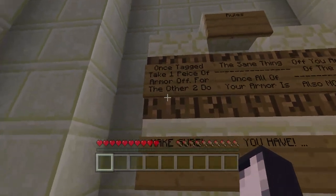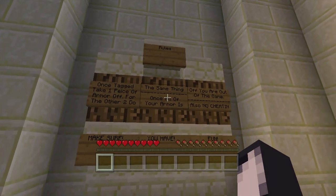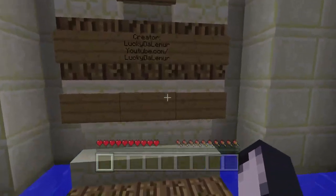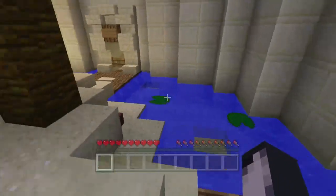These are the rules. Once you're tagged you take a piece of armor off, and you keep doing that until all the armor is gone and then you're out. When you get tagged you become the tagger, and you can't tag the person back who tagged you. The map was made by Lucky Dilema, so check out his channel — a link will be in the description.